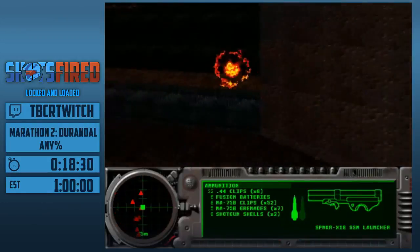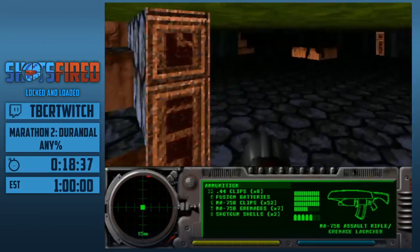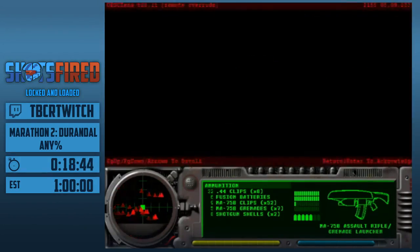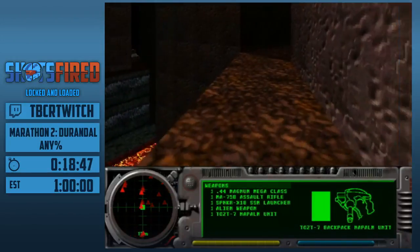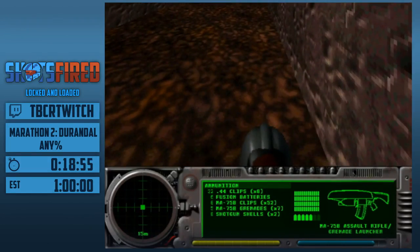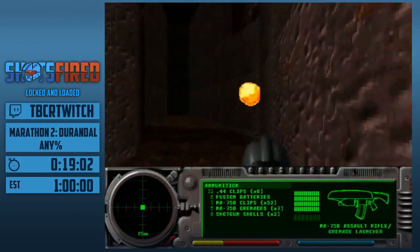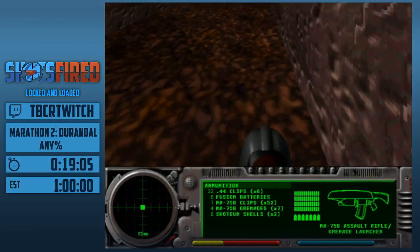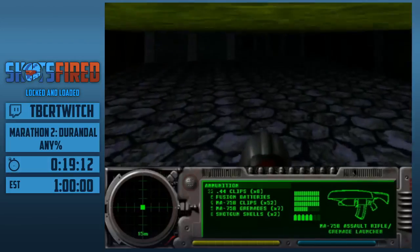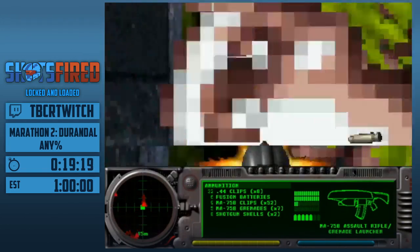I need to get this. We got spawned back up here. We're going to get up there, and it's a pretty nasty jump we have to do. We almost made it. This is a pretty hard jump. We're just going to try again.